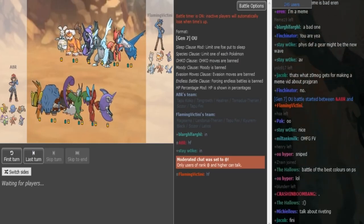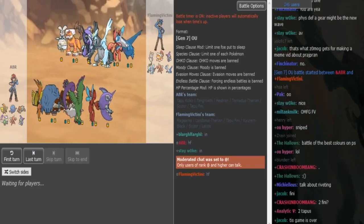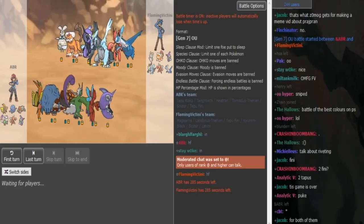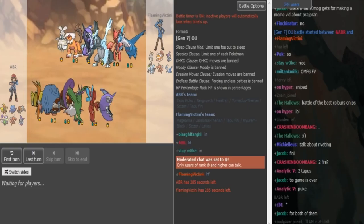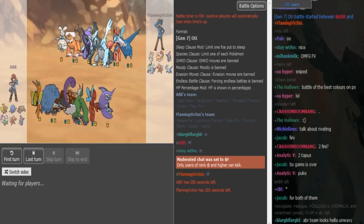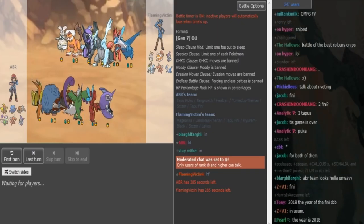What is good guys, back with more SPL week 2, we got ABR versus Flamevictini. Thumblots is a magnet or Specs Coco on ABR's side, assault vest versus tank rose, Leftovers Rockstrand, and then Z-move on the Tornadus. It could also be Z-move on Coco and then AV on Torn, but I think Z-move on Torn makes sense.